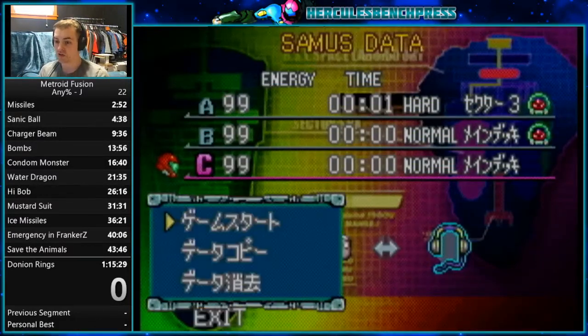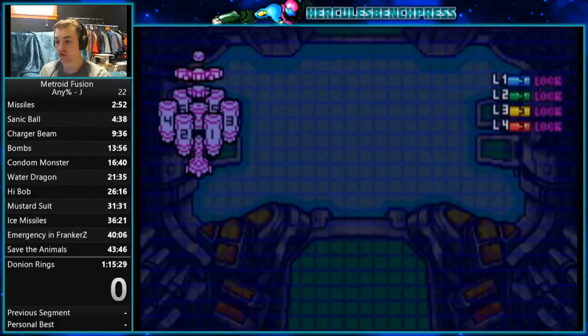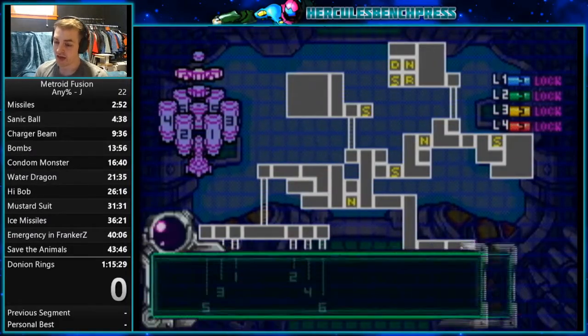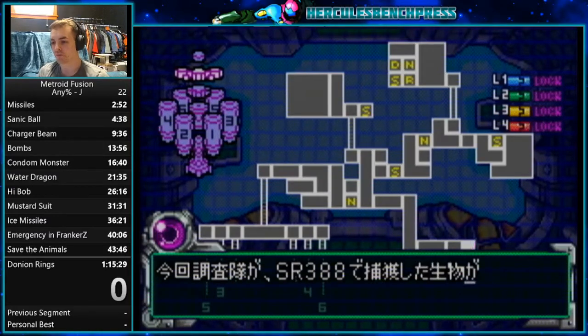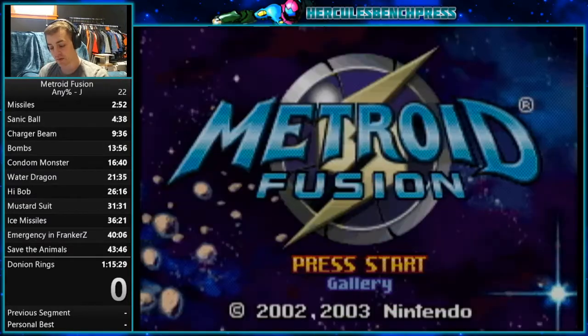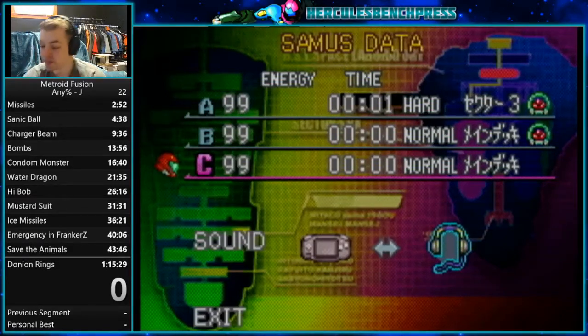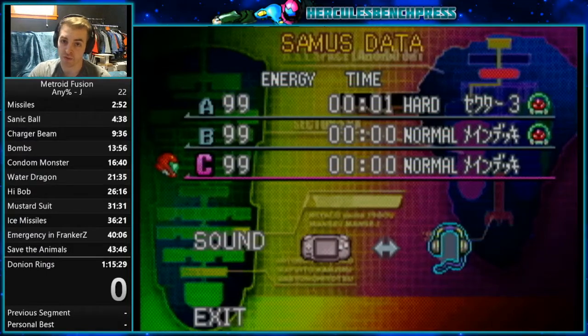And I've got a 0-0 file. So when I press start, it starts me at this map section and you can start running. Because RTA is now being used for the leaderboard, mashing through text is now going to be very important as well.